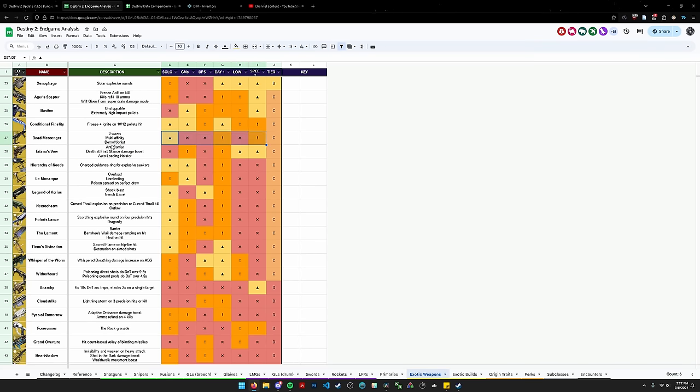I think Dual Loader is roughly around Slideways in utility — Slideways is a bit better, but Dual Loader is better than something like Perpetual Motion. For Under Over, I think Adaptive Munitions is better than Under Over, so we'll put Under Over right around there — over Disruption Break and under Redirection. Moving on: Envious Assassin — instead of getting 4x in the mag you can only get 3x now. I think this perk is still really good though — still really, really good, still essential, and still better than Reconstruction. I don't think this shifts where it goes fundamentally.